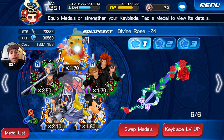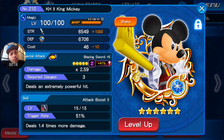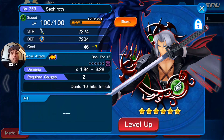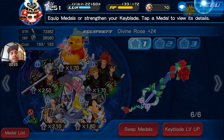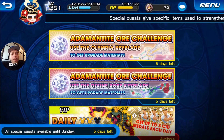Before we begin, I'm gonna show you guys what I'm using. I'm gonna be using Pooh and Piglets, Roxas, King Mickey — just because he's one of my best blue AoEs that I currently have — Aqua, just because she's pretty good to have, and Sephiroth, just because he's that good to have.